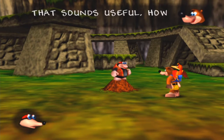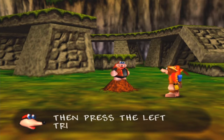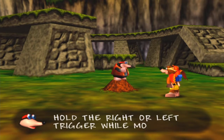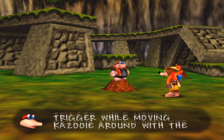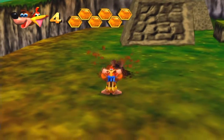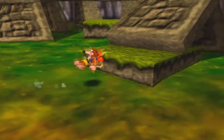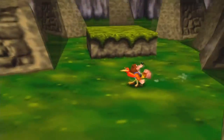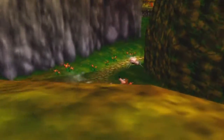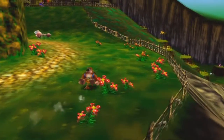Hold the right trigger and then press the left trigger. Basically, you go from left to right or right to left — it doesn't matter. Basically, you walk on... you play as Kazooie. That's the best I can say it.